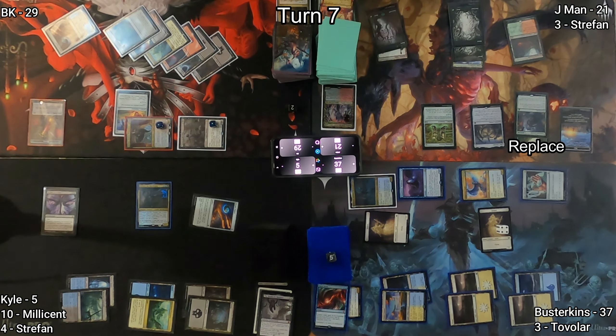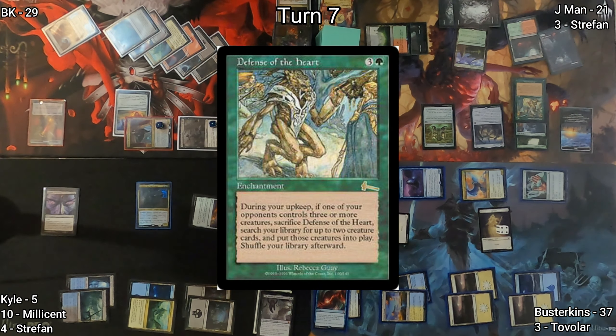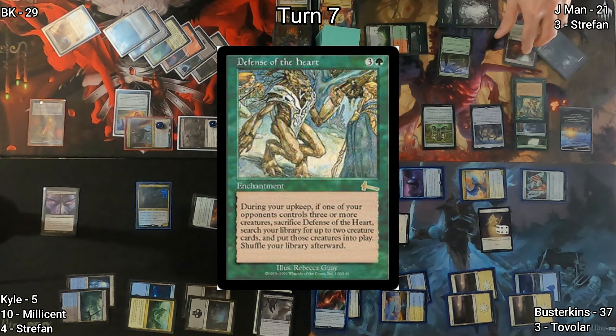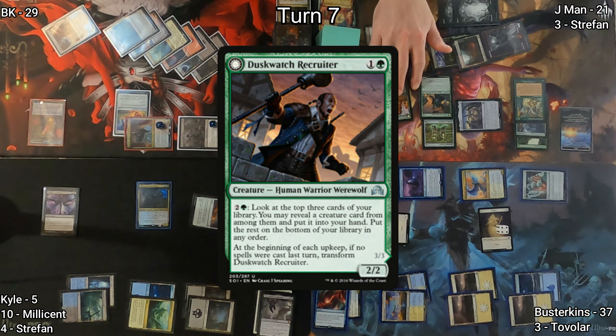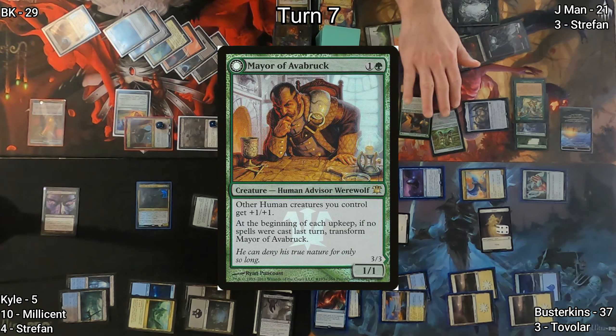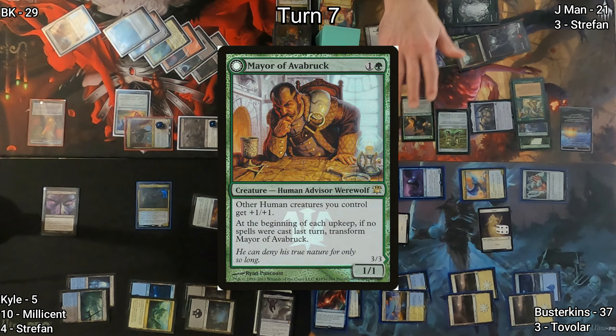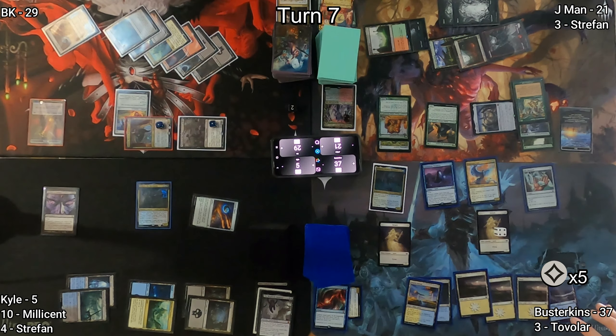On J-Man's turn, Sylvan Library has him draw three; he puts two back. He casts Defense of the Heart, hoping to tutor up a couple of creatures given that Busterkins has so many creatures. Duskwatch Recruiter hits the battlefield alongside Mayor of Ava Brook — two werewolves that J-Man would love to flip for their reverse side effects. He equips his boots to protect his Mayor.